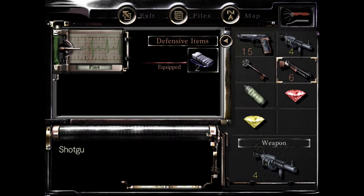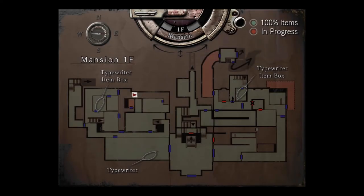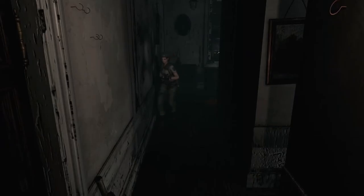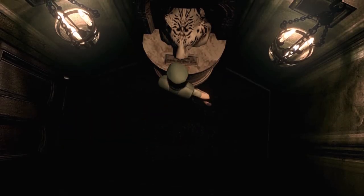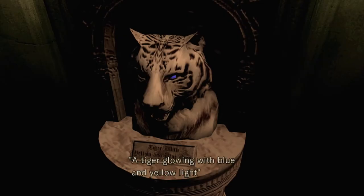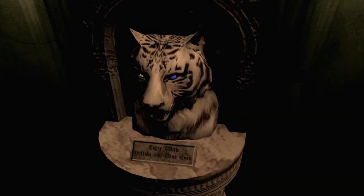I guess we'll be meeting more of them as the game goes on. Where is the tiger room? He's on his feet again. Let's try the yellow stone here - okay, it fits. It does fit. So where do I use the red stone?